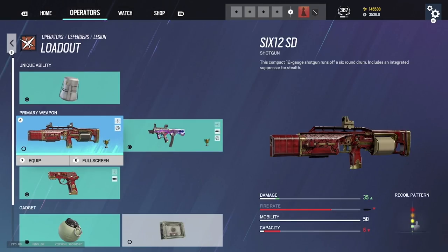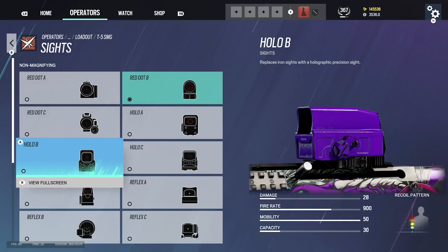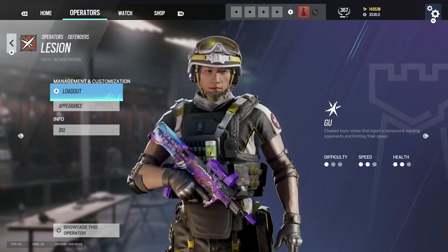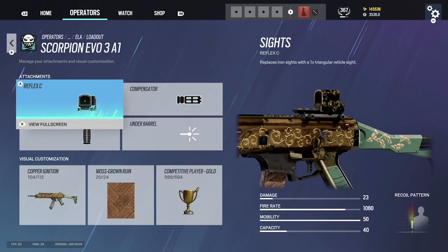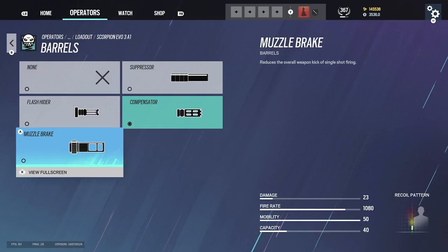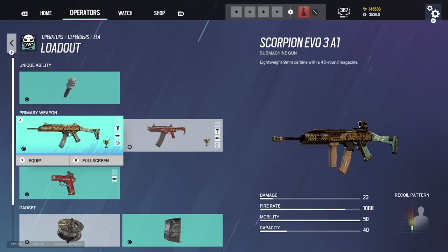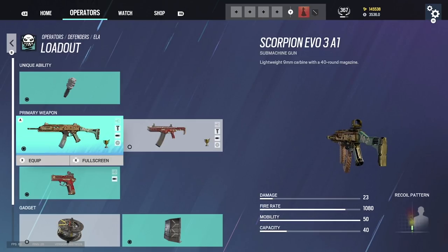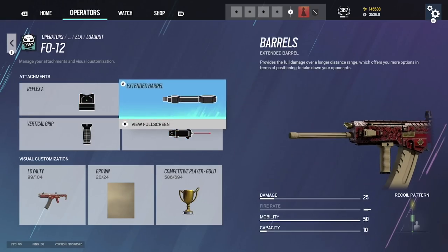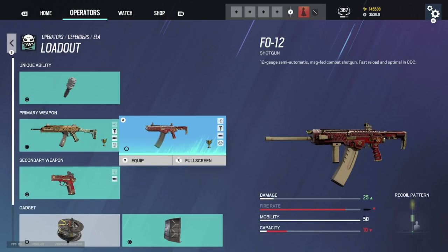Lesion's SMG has almost no recoil. Don't use the 612 — it's terrible. T5: red dot B or C, flash hider. Ela: reflex C, compensator or muzzle brake, vertical grip. Muzzle brake on her SMG actually helps with recoil control — easier to control for the first eight to ten shots. Ela's shotgun: always extended barrel, laser, vertical grip. This is literally the deadliest shotgun in the game.